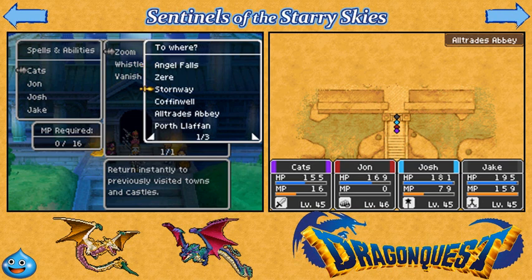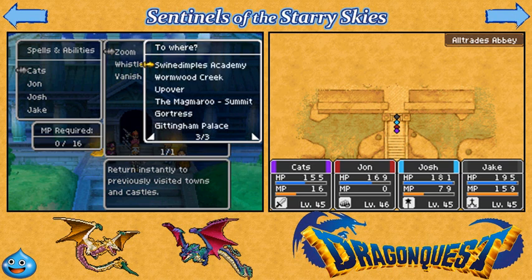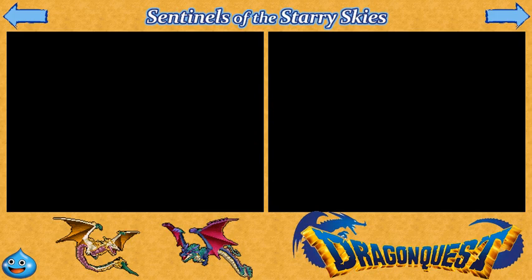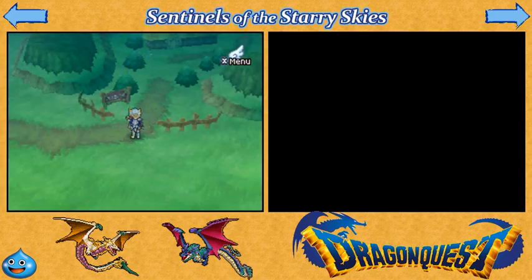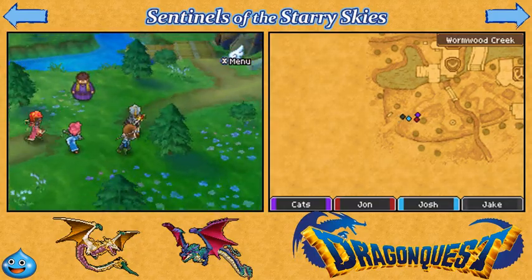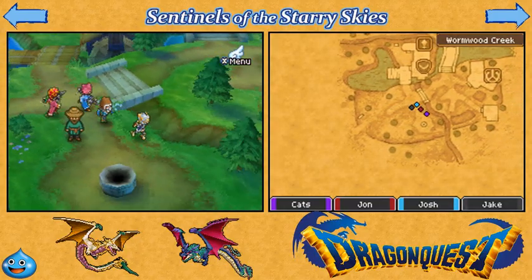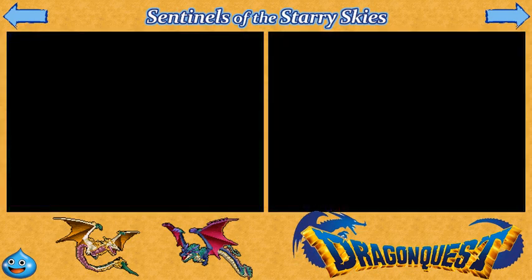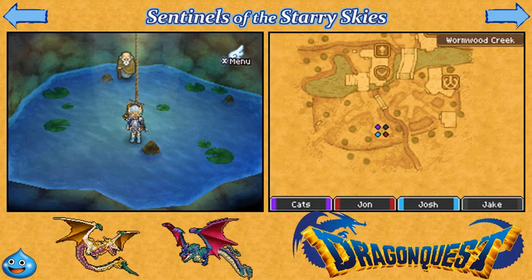I'm actually doing them in order, somewhat. We are going to do the ones for the individual classes. Each one gets a quest at level 15, and subsequently one at level 40. Once you've completed the one at level 15, that's why all my characters, including the Luminary, which I have done in between episodes, are all level 40. That's why it's of significance.